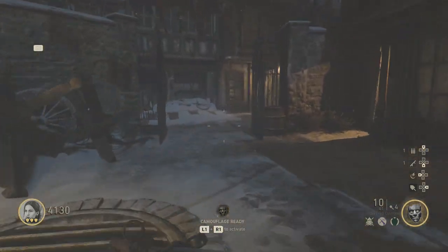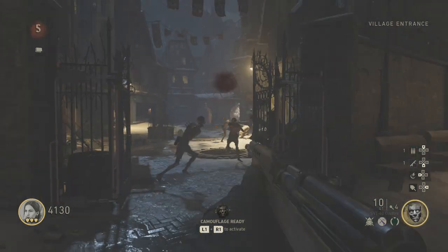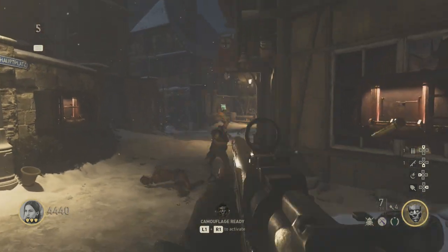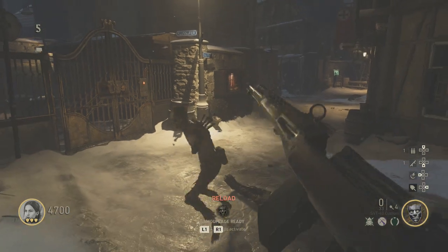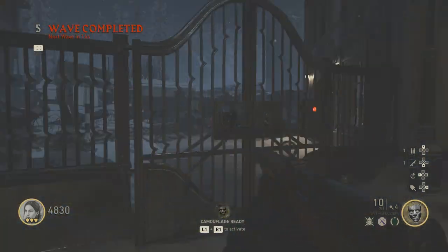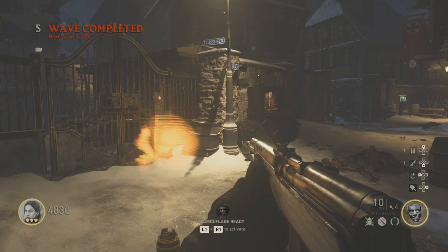We're building up about four and a half thousand points. This right here is the equivalent of a dog round — we've got these little fly zombies that buzz like they've got flies hanging off them. At the end of this, which is every five rounds, you do get a max ammo, which is pretty sweet. We also got an insta-kill.